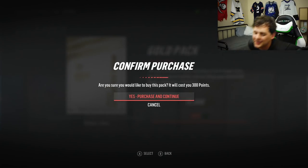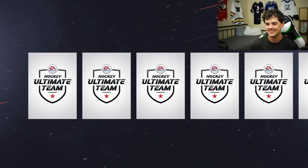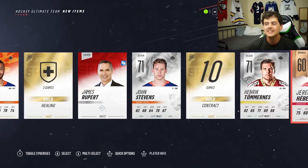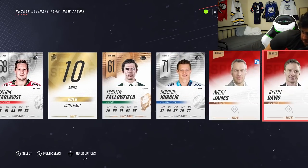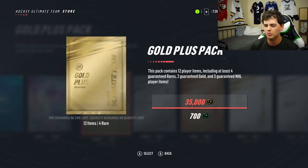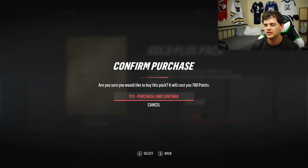Last gold pack we opened, we got a Luke Robitaille HUT alumni card. That's sick. Let's see if we can't get another one real quick. Josh Osang — that's brutal. Gold plus pack — coming back up to the big dogs here. We've almost gone through our first 12,000 points. $100.